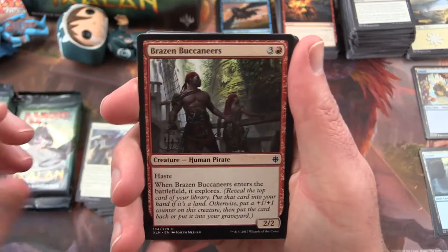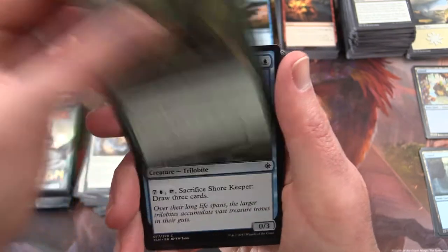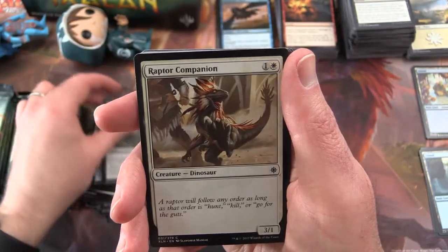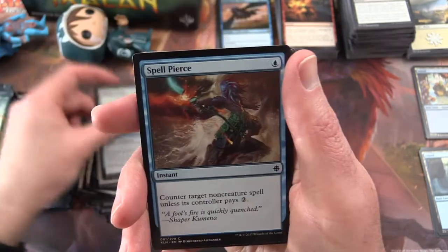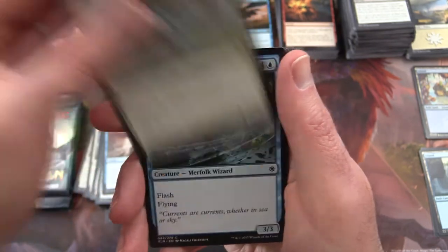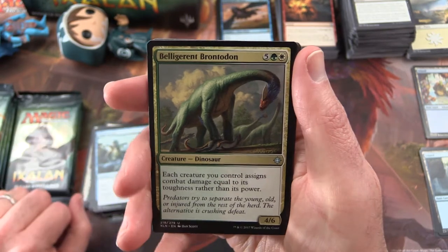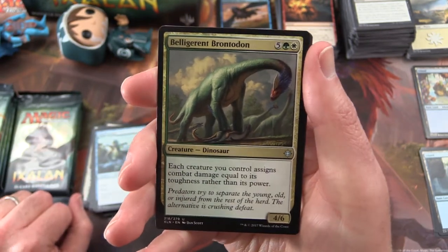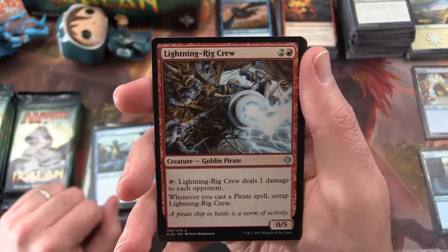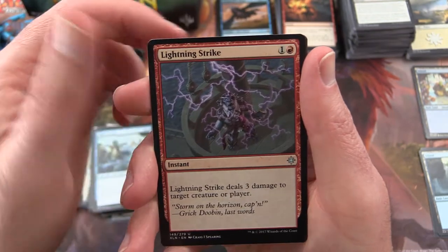Next pack, we have Brazen Buccaneers, Legion's Judgment, Deep Root Warrior, Shore Keeper, Spreading Rot, Rupture Companion, Cobbled Wings, Spell Pierce, Territorial Hammerskull, Wind Strider. Uncommon is a Belligerent Brontodon — I had him in my pre-release deck — Lightning Rig Crew, Lightning Strike.